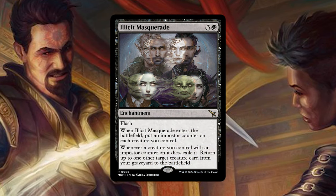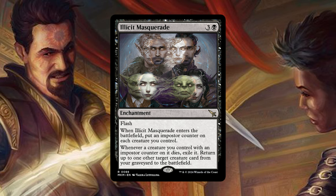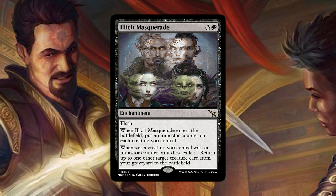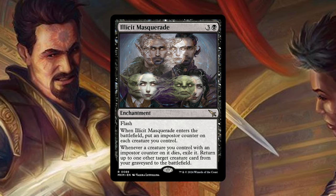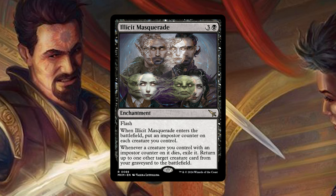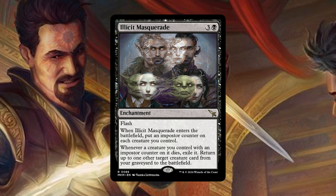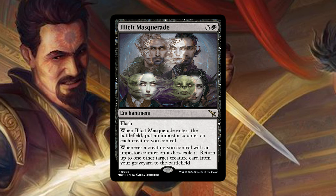Then Elicit Masquerade, our first non-creature card that changes things for us in commander. It's a 4-mana enchantment with flash, and when it enters the battlefield you put an imposter counter on each creature you control. Then whenever a creature you control with such a counter on it dies, you exile it and return up to one other target creature card from your graveyard to the battlefield. So instead of going to the graveyard, the creature does get exiled, but you also get to get another creature back. This is a sort of board wipe protection card that is really able to swing the game in your favor, and you can also switch the counters around — we get way more ways to do that in commander nowadays.